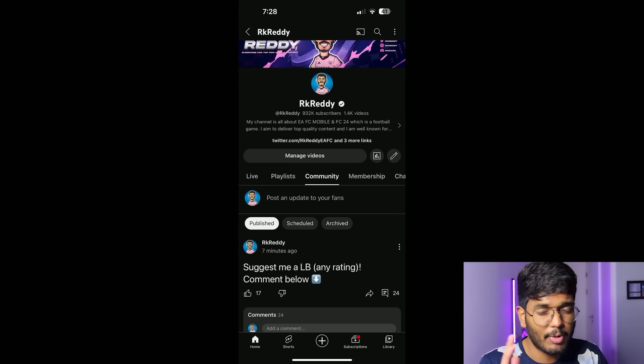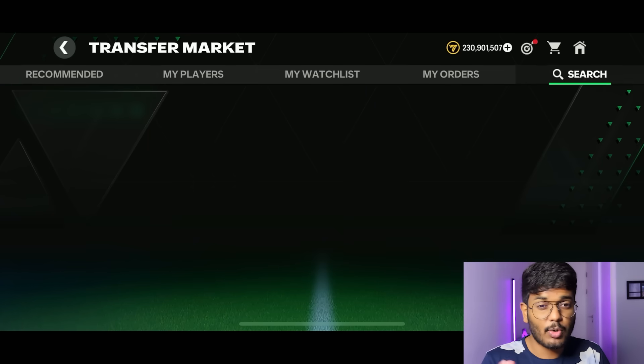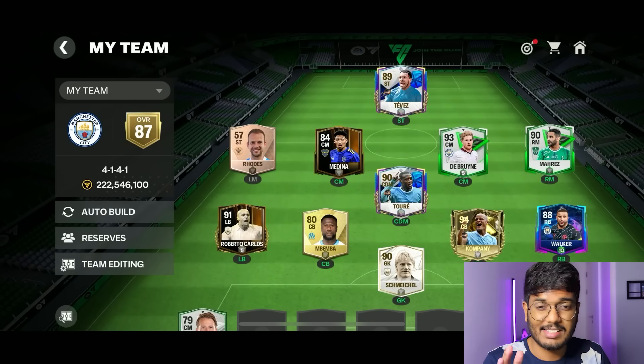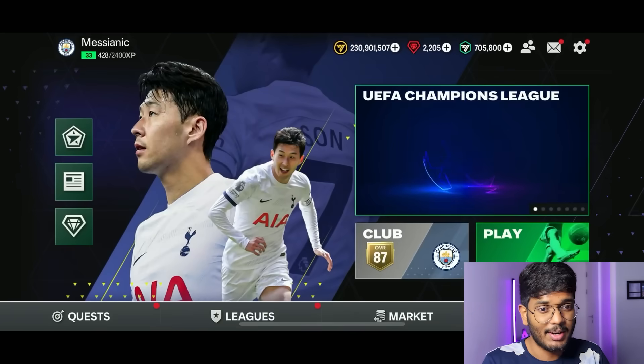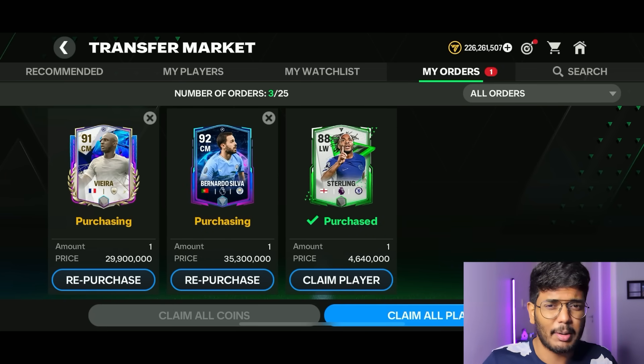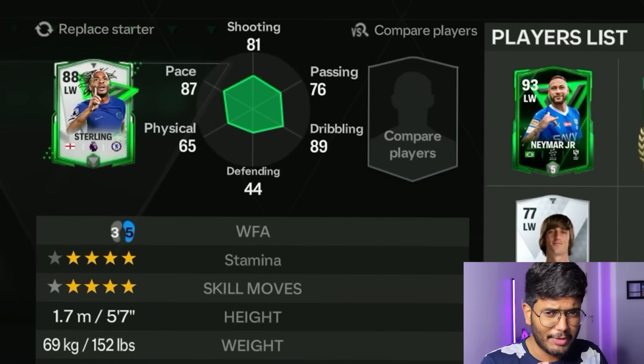We've got 24 comments for the YouTube pick — I'll close my eyes and stop at a random comment. The result: Roberto Carlos! So Roberto Carlos goes in at left back — that's going to help us a lot. We're at 87 OVR. Actually, I had a change of mind: Bernardo Silva's supply was low, so I got Sterling instead — 88-rated left wing card, should hold up at left mid. Three, two, one — and yes, we reached 89 OVR!